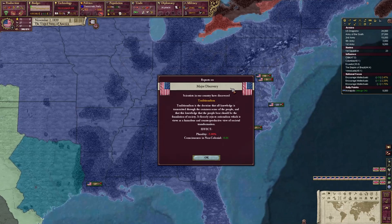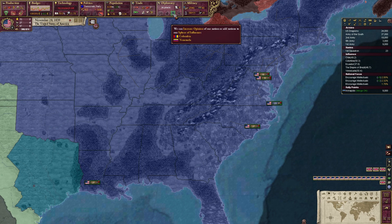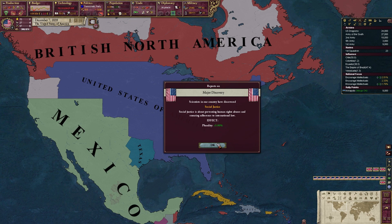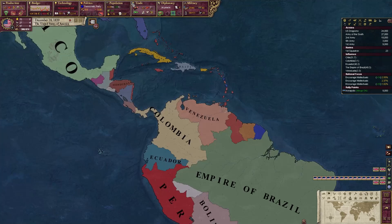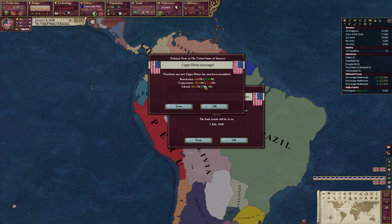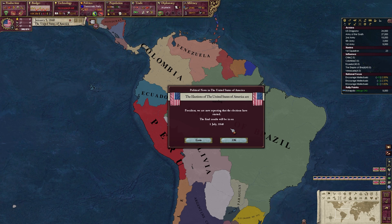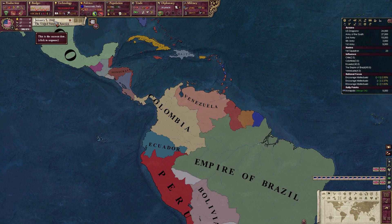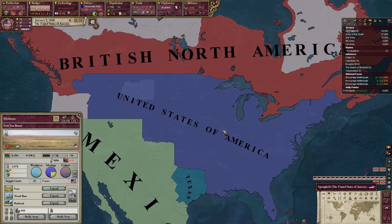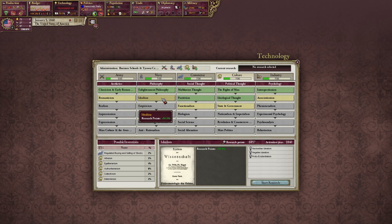We're losing a bit of money. The Kansas-Nebraska Act lowers consciousness in slave states and raises it in non-slave states — we lose some plurality, unfortunately. Sphere of influence moves for Colombia — we can improve them now, they are cordial whereas everybody else is neutral. The UK is in Venezuela, so we'll need to keep an eye on that. More plurality, more research points. On the monthly tick we're going to get our tech unlock. An election is also beginning — a correction to the current ruling parties. It's been four years, so this is Martin Van Buren's first re-election.